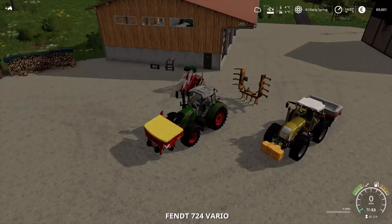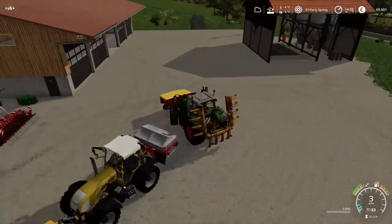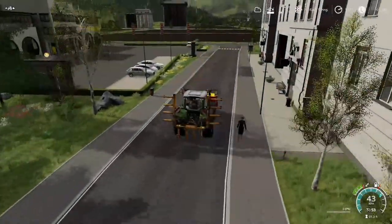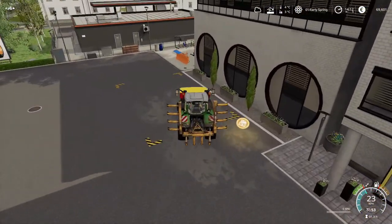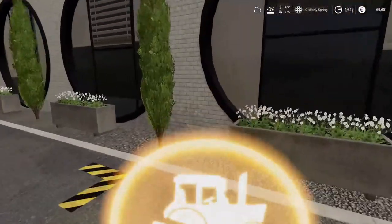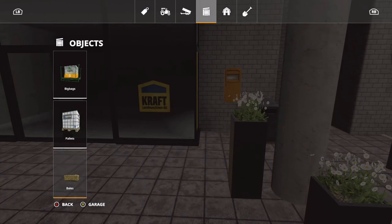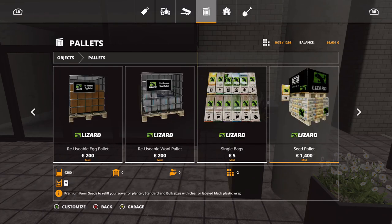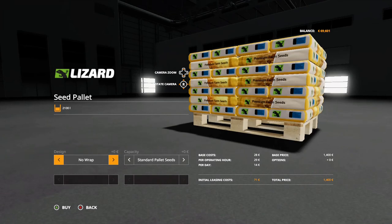I'll jump in that and fill this up with seed while we're down there - may as well do two things at once. I'll head down the road and pull into the stores. We'll drop off the plough subsoiler - stroke ripper, whatever you want to call it. What we need to do is get some seed. I've got installed in here a really great mod by Quiet Hitman.